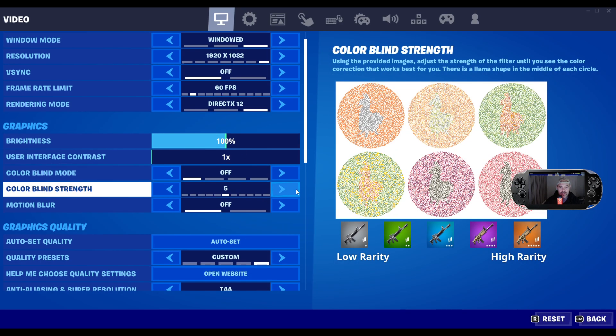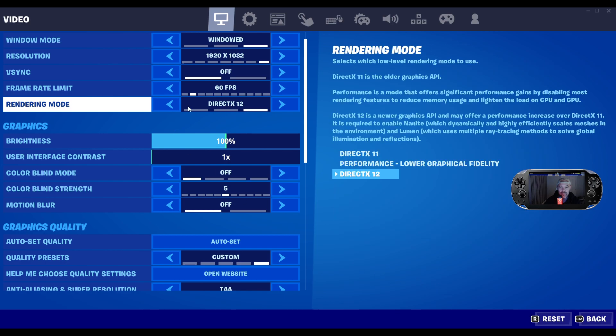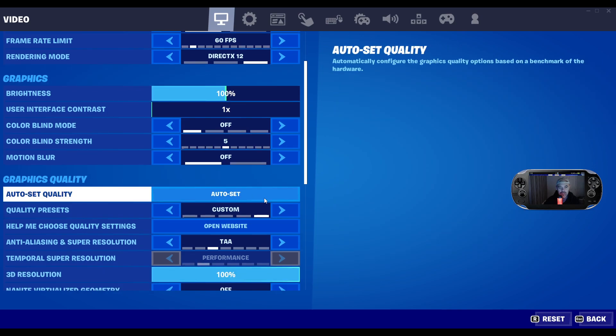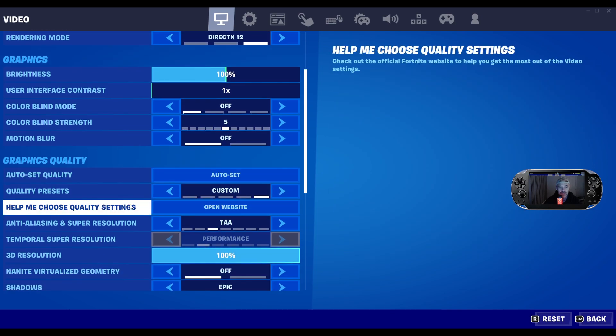I'm going into my video settings and I'm going to enable the new super resolution. I was on DirectX 11 — you need to be on DirectX 12, so you'll probably have to restart the game. Once you've restarted, if you scroll down to graphics quality, you can open that.